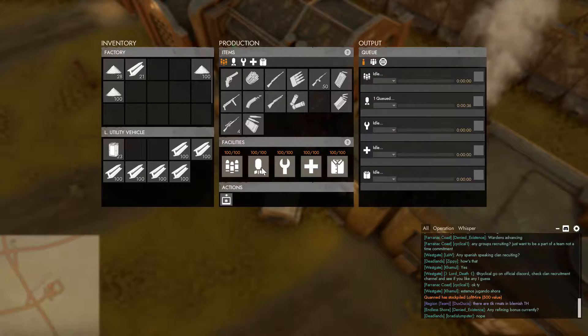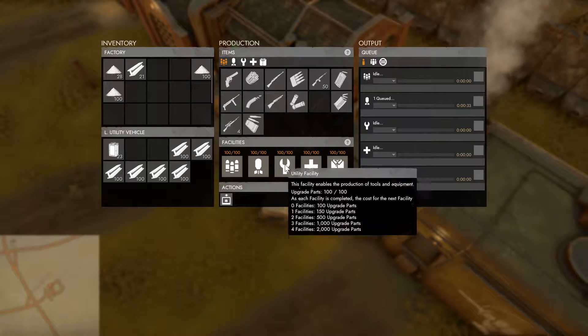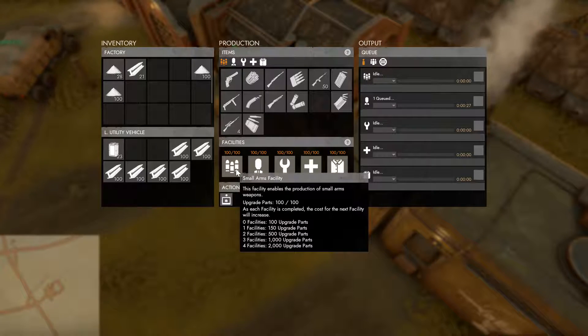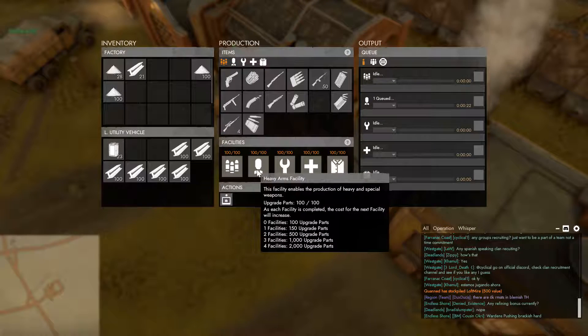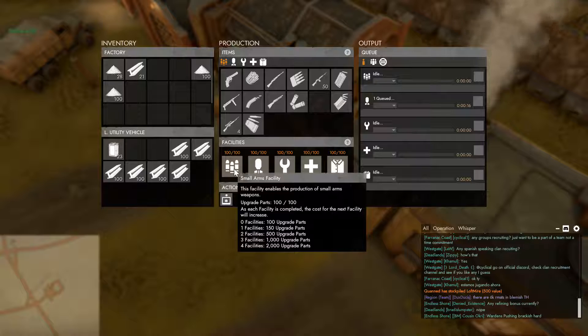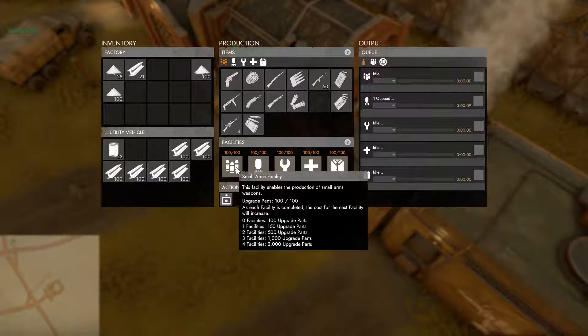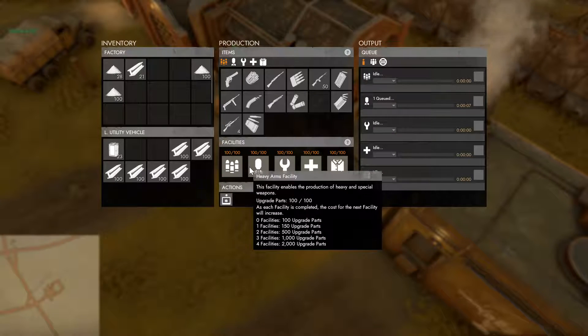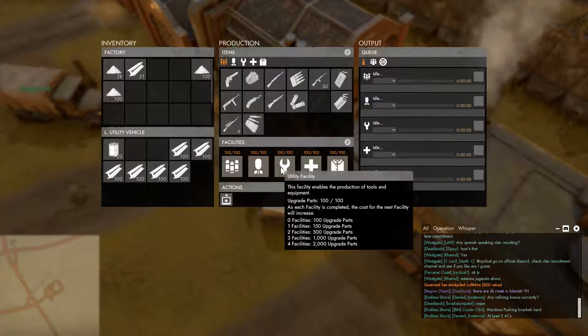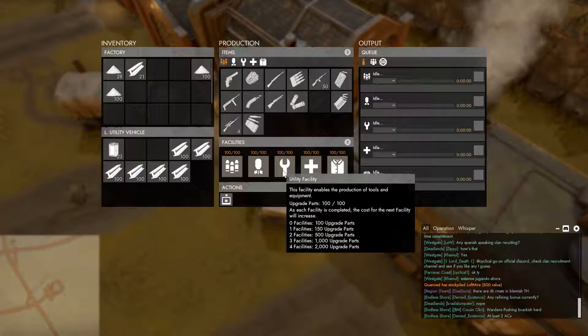Like the refinery, the factory also has to have various facilities unlocked before you can manufacture goods. This is the default factory at home base, so we start with the ability to manufacture everything, which you kind of have to have in order to get a start. But the further towards the war effort and the front line we move, the greater the need for materials.